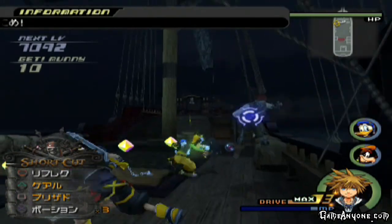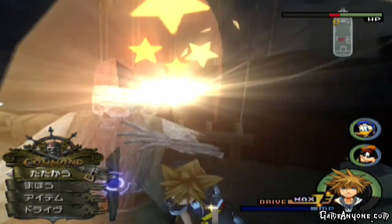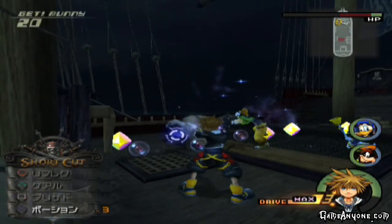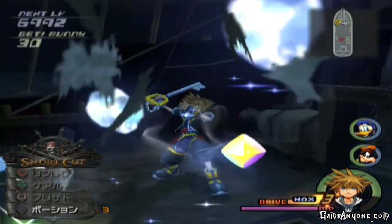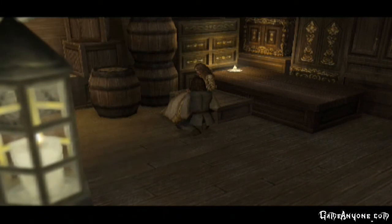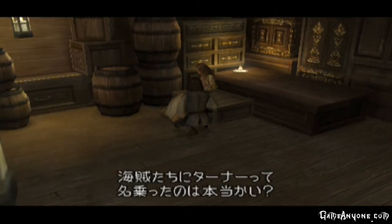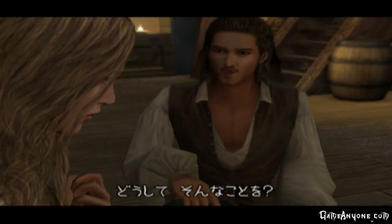These guys aren't that bright. They forget that I have this mighty magic. Ow! Ah great — the bomb guys, the guys that actually throw bombs, it's interesting. They can do friendly fire damage on themselves, and their bombs cause the fire after-effect if it explodes on any other pirates in the area. Pirates only drop rare items like potions, which is why I don't really farm them. I can't farm them for synthesis items.